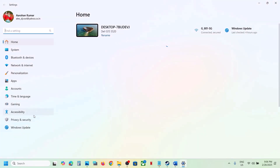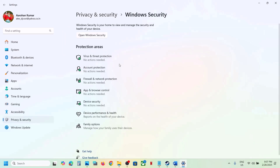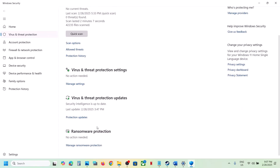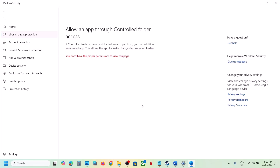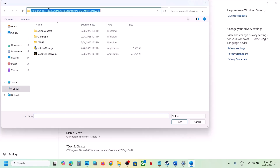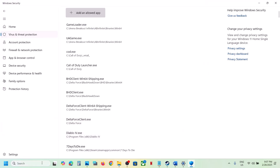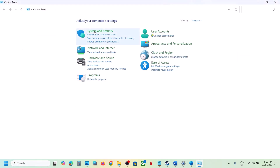If you're using Windows Security, go to Windows Settings, then Privacy and Security, click on Windows Security, click on Virus and Threat Protection, scroll down and click on Manage Ransomware Protection. Click 'Allow an app through Controlled Folder Access,' click Yes, then click 'Add an allowed app,' browse to the game installation folder, select the game exe file, and click Open.